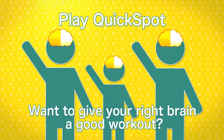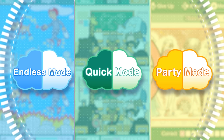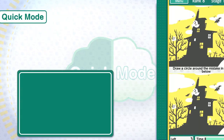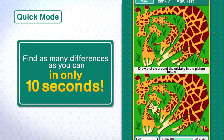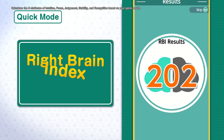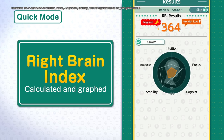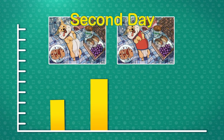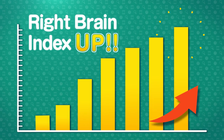Want to give your right brain a good workout? Three modes of play to inspire the right brain. Fast-paced Quick Mode — find as many differences as you can, question after question. The right brain index is recalculated after you clear a game and displayed in a graphic chart. Play every day to build up your inspiration. Your right brain index is on the up.